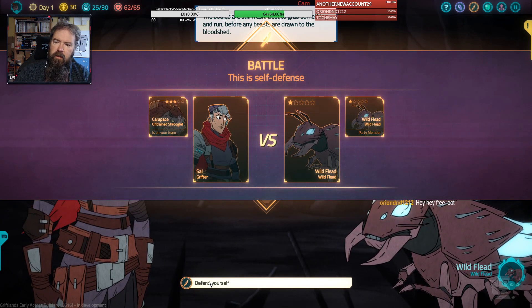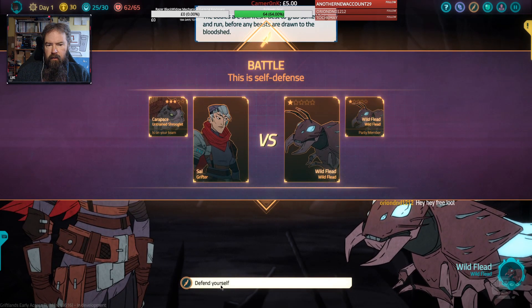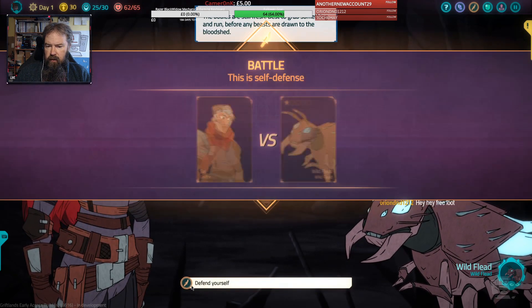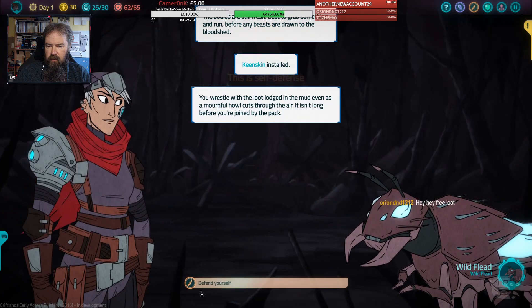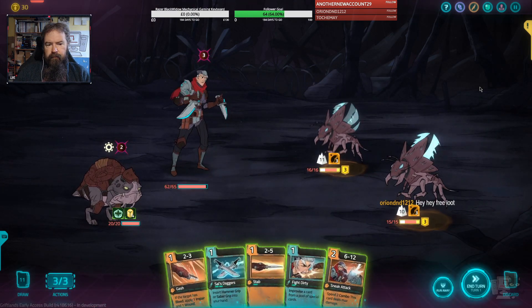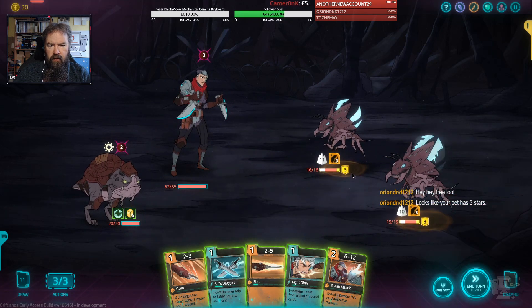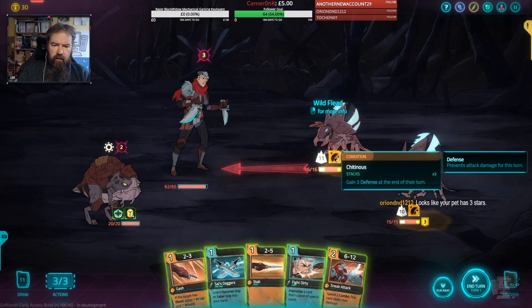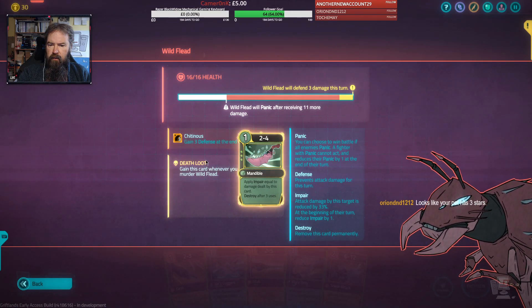Okay, well it's just as well we upgraded our carapace. Sometimes you could hold a key down on other games to keep the info up. No right click. Right, battle time! So it'll panic when it gets down after 10-11 damage. Gain three defense at the end of their turn. We'll get an item we can use three times.